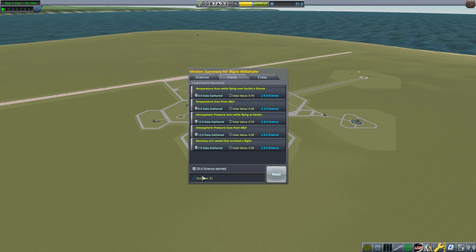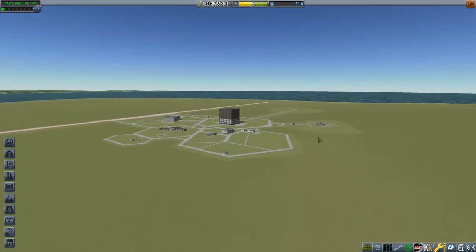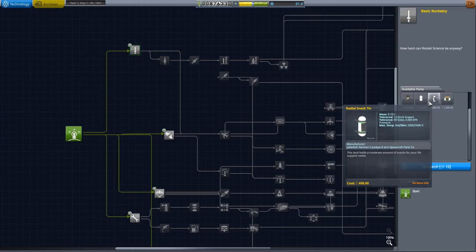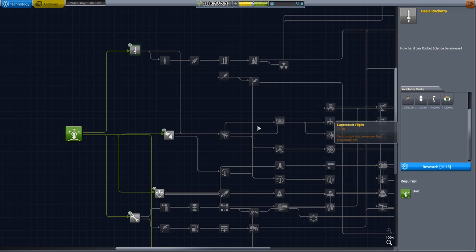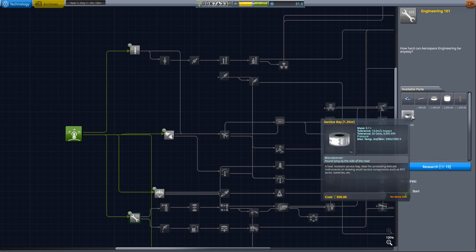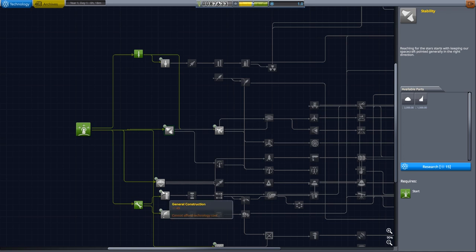We got ourselves a whole bunch of science there - 31 science points, which equates to two science nodes. Pretty standard. I'm looking towards having bigger, better, steerable liquid engines - always good. But the other thing I really want is Engineering 101: not only does it come with the utility wrench and some fuel tanks, but more importantly it comes with a decoupler - one of the very important early game technologies. In General Rocketry you may also have noticed we have the Snacks mod installed - yes, a life support mod.